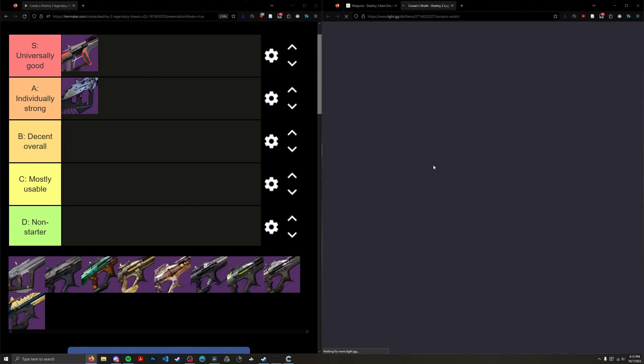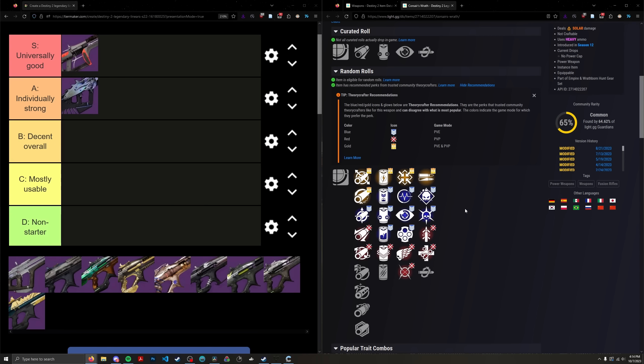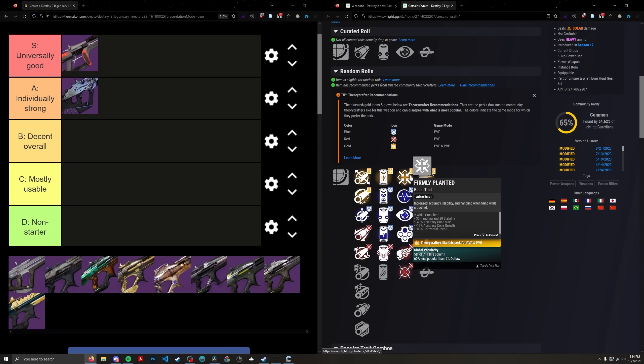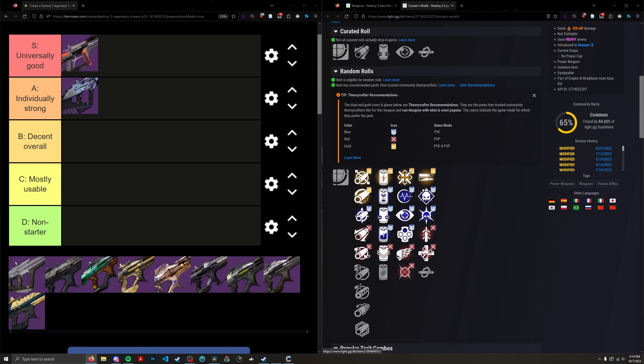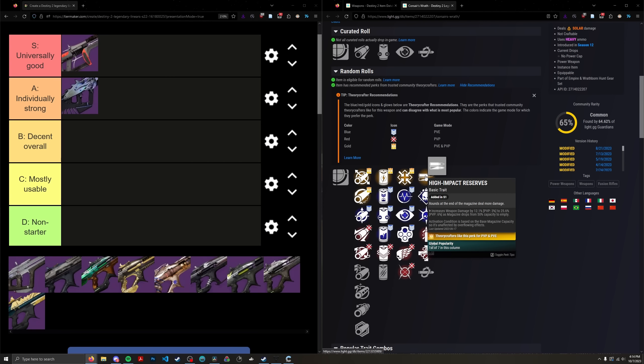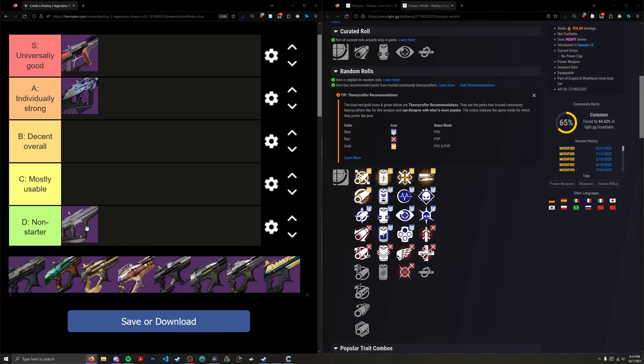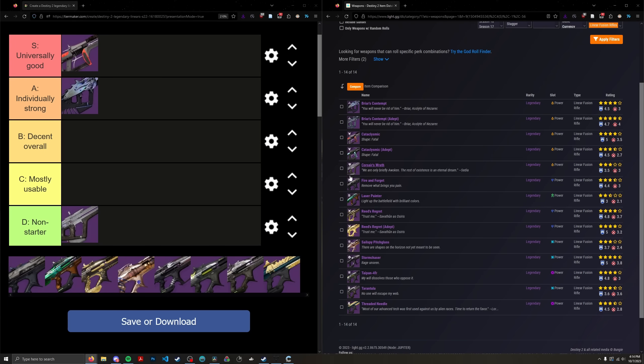Let's move to Corsair's Wrath. This is one of the oldest non-sunset linears in the game. It's a solar precision frame and unfortunately has basically no relevant linear perks compared to today's meta. It has no ammo perks, no reload perks that don't require kills, and its best damage perk is High Impact Reserves — which is okay, but it doesn't have Rewind Rounds or anything that would really synergize with it. You're basically stuck with Moving Target and High Impact Reserves. This thing is awful. I ranked it all the way at the bottom — rank 11 out of 11. Pretty abysmal.